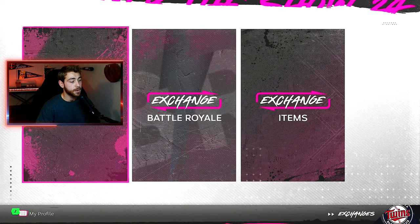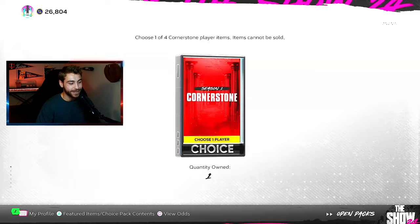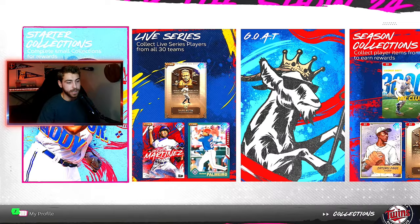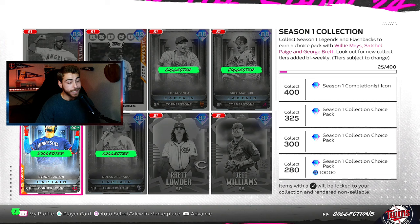We did all the requisite checks. Let's go in and exchange that Byron Buxton — there you see he appears. And if we did want to exchange him, we can do that. We'll just get that back and you can see what it looks like from here — we're going to pick Byron Buxton yet again. But like I said, you can collect all of these cards. So once you have that card, you want to go into collections, into your season collection, scroll down until you find them and make sure that you collect them. There are no sell cards to begin with, and you can collect all four — Kodai Senga, Greg Maddux, and Nolan Arenado — all four collected, and you can still pick the one that you want.